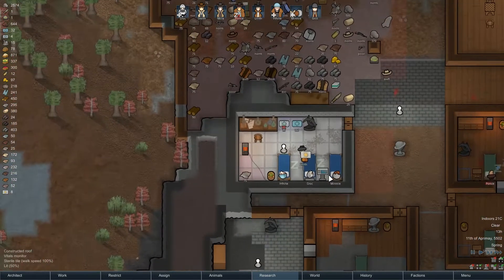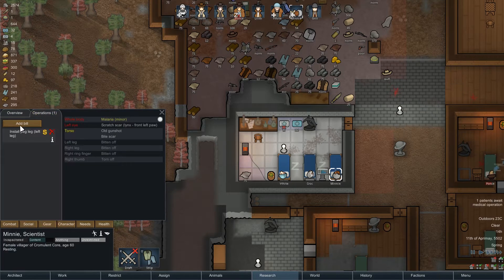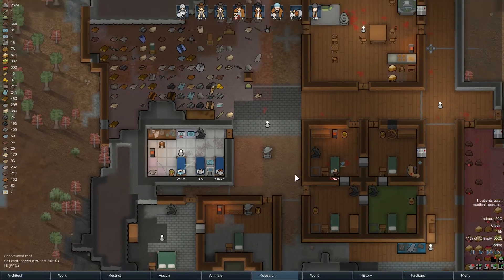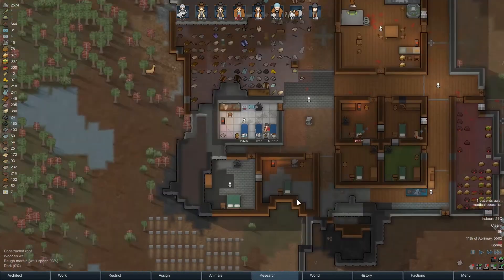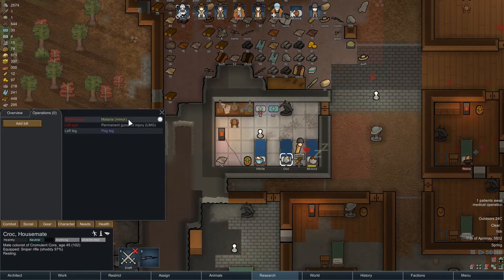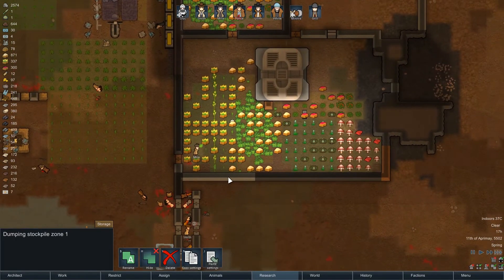Minnie is going to need a couple of peg legs — left and right. We've also got malaria going around now, and a little bit of fossil parasites just for added drama.